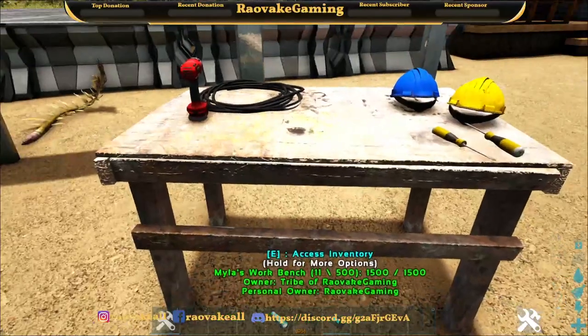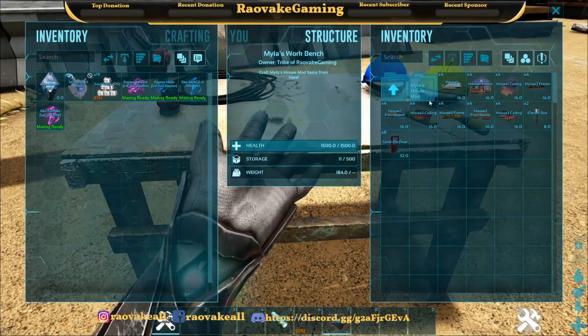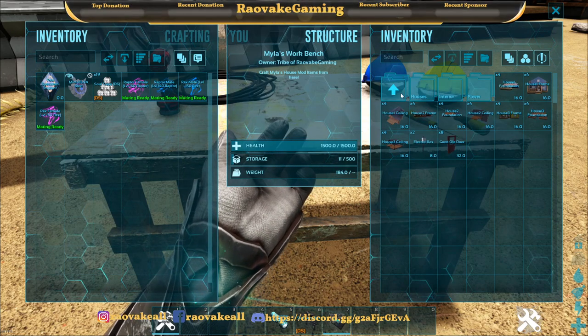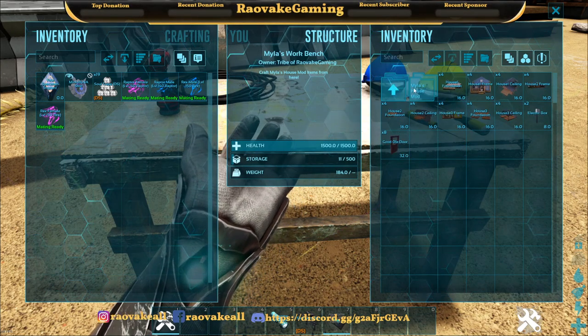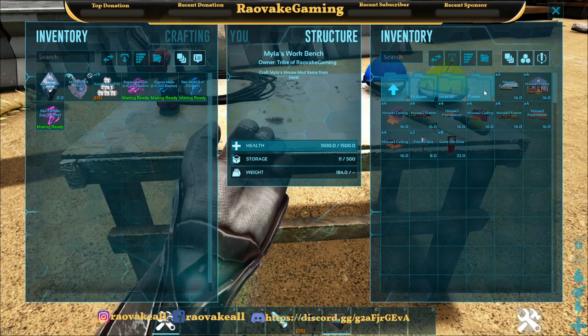So first we're going to look at the station. You can craft this on your person. If you use folders like I do, it'll be broken down like this: Structures, Myla's House Mod, Houses, Interior, and Power.